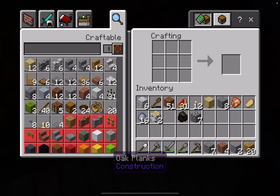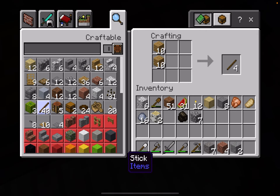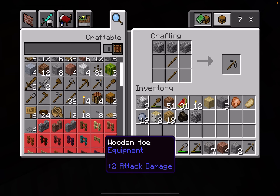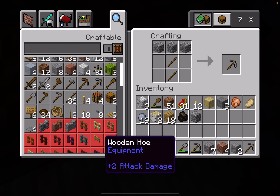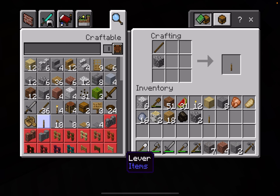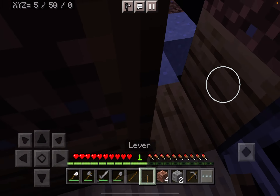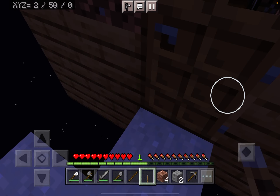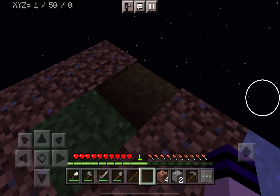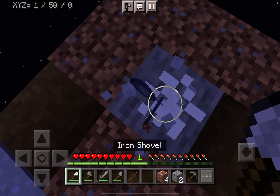I need to get some sticks, and I grabbed a lever for the door. Okay, so that's tested out. Let's go back to mining.